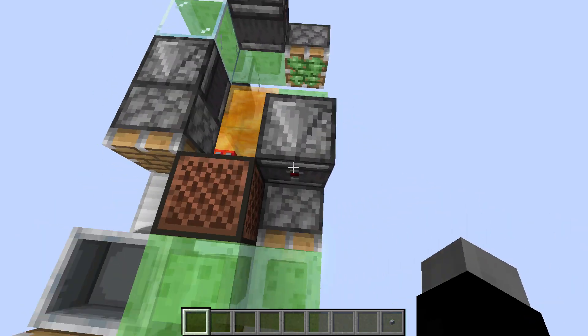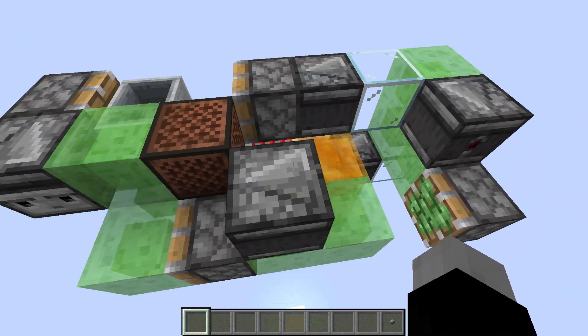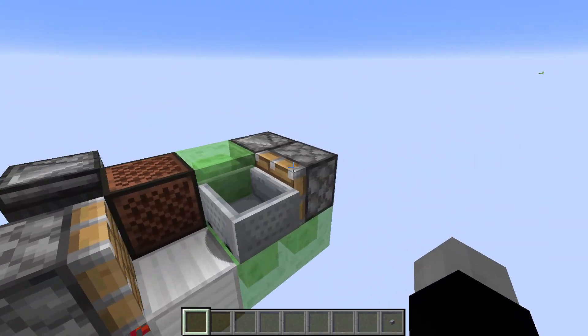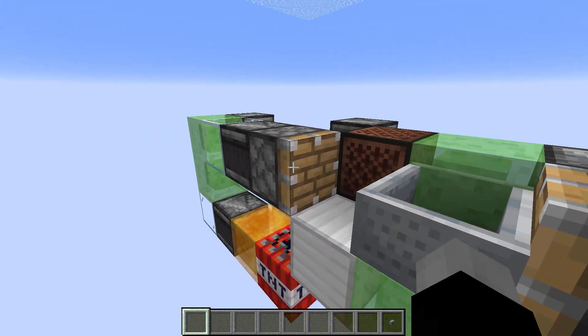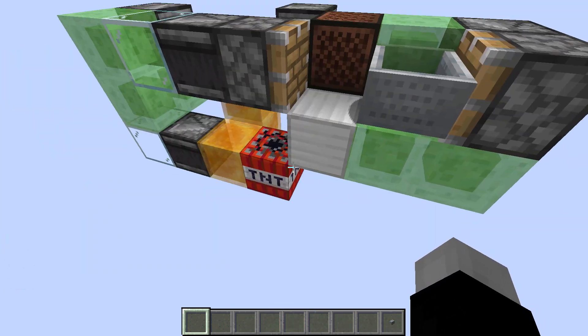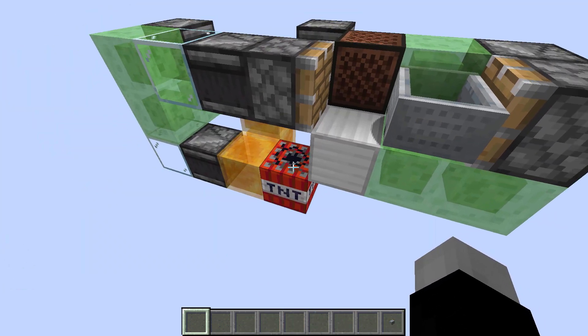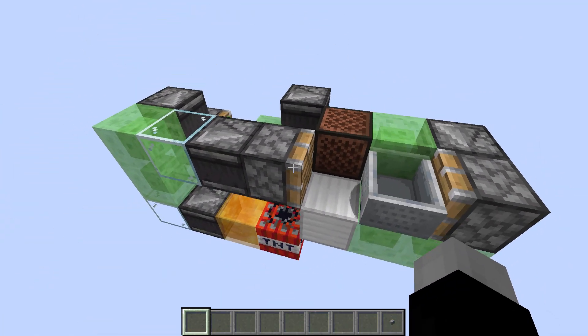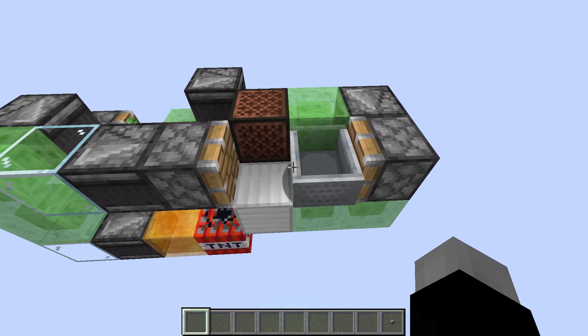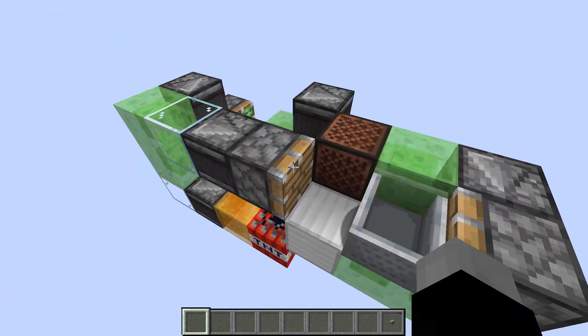The reason we need this extra intermediate bit is to add a bit of delay, since each time this piston pushes the minecart forward we have to wait for this Observer to power this piston to push it back — otherwise the rail would end up right on top of the TNT. By adding this extra bit on the side we have enough delay so that the piston is able to push it back and reset everything before it all moves forward again.